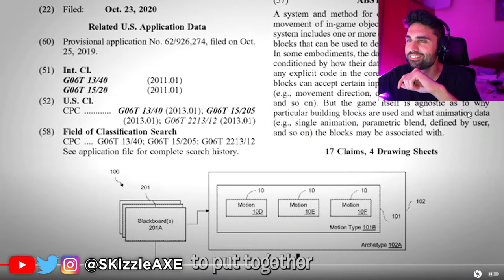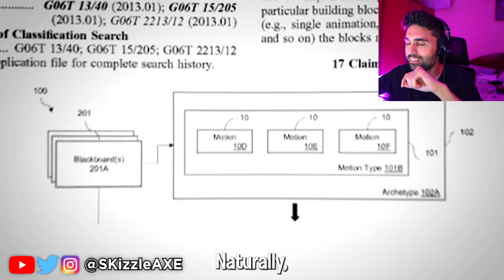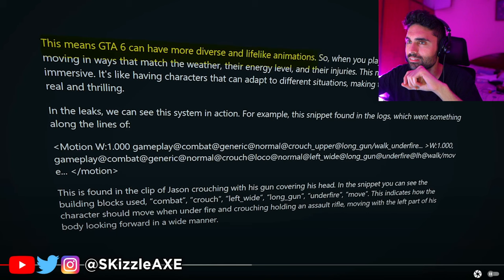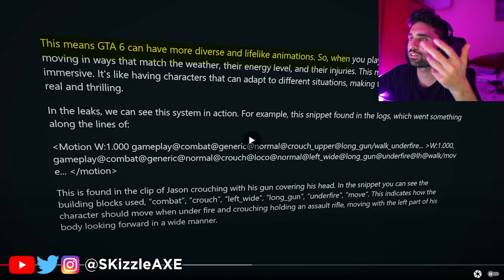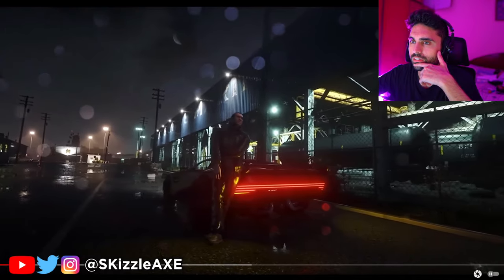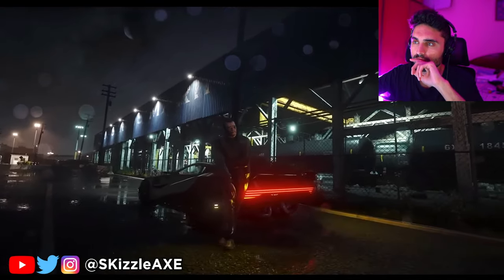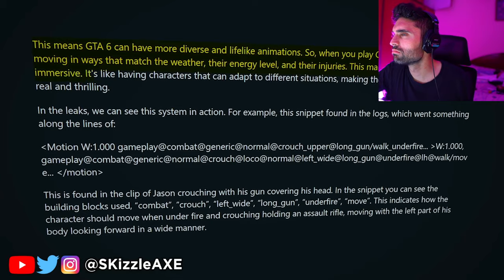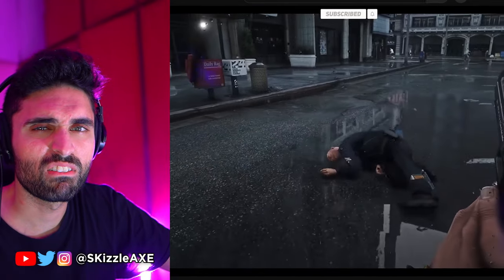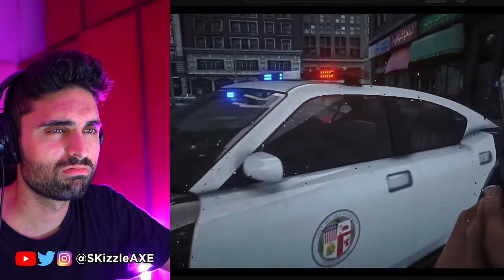They use these building blocks to put together the characters' movements naturally. This means GTA 6 can have more diverse and lifelike animations. So when you play GTA 6, you'll see characters moving in ways that match the weather, their energy level, and their injuries. This makes the game feel more immersive — like having characters that can adapt to different situations, making the game world feel more real and thrilling.